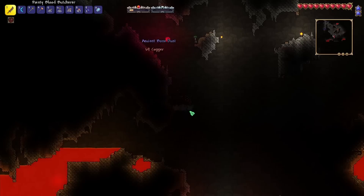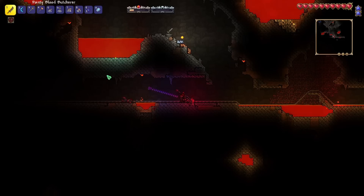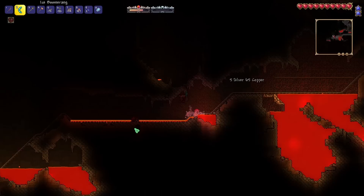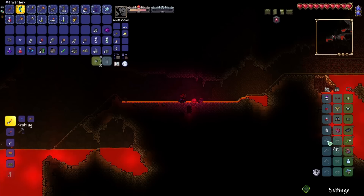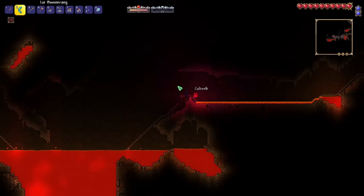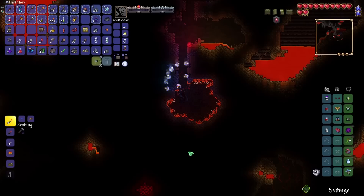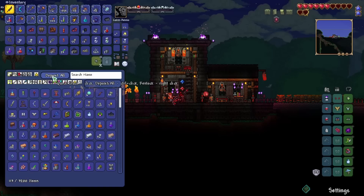You really have to get health in this game when each enemy is doing like 50 damage. We got a crawdad — this carapace does a lot of defense and makes enemies take damage. We'll swap that out for our little shackle. We also got a giant shell — 10 defense, and it upgrades later on. It does reduce movement speed, but taking a hit will make you move fast for a short time. So already we've got 24 defense and this is before we can even reroll anything — pretty happy with that. Those two accessories are incredible; if we could get both to warding, we'd be so tanky.